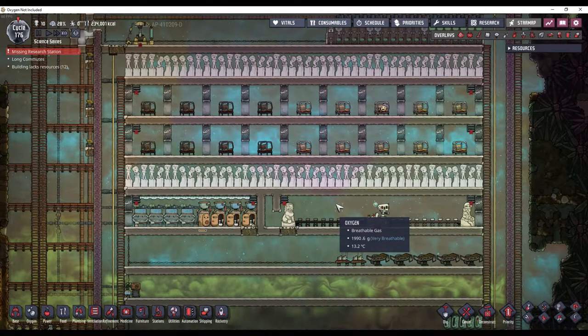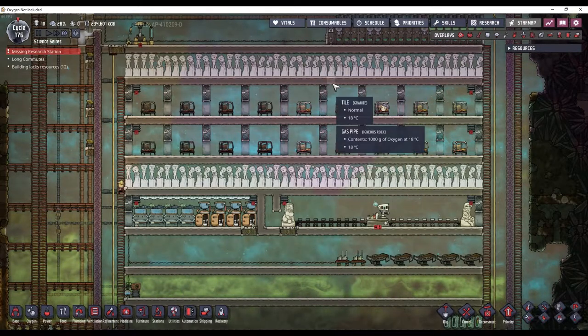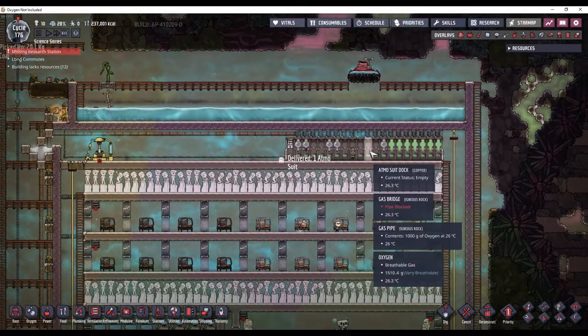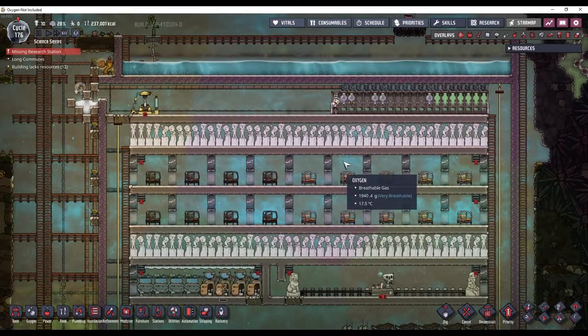Hey guys, Comet here. Welcome to episode 6 in my overly-scienced series. In the last episode, we got oxygen up and running so that we could get dupes into Atmosuits. And I also said that I wanted to try taming some volcanoes.